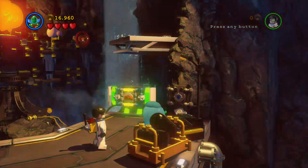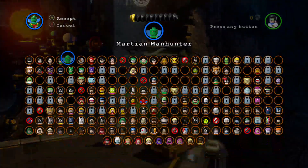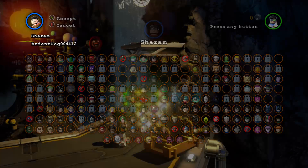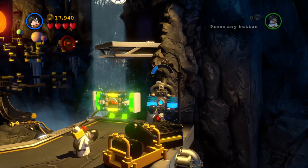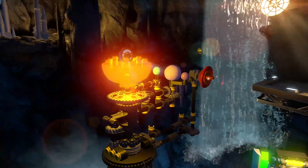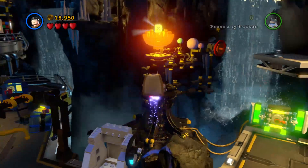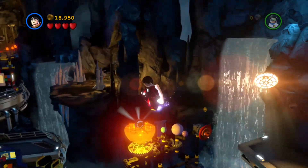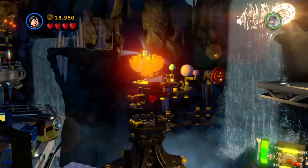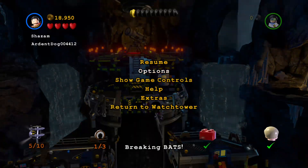I'm gonna build that. It's not really a tech wall I don't think. Alright, we need Shazam. And inside we got Man Bat, which I actually love — my boy Man Bat, all my homies love Man Bat. Okay, we got him. That is that, I think we're good. I'm gonna save and exit since I want to kind of speedrun this — I don't have that much time today.